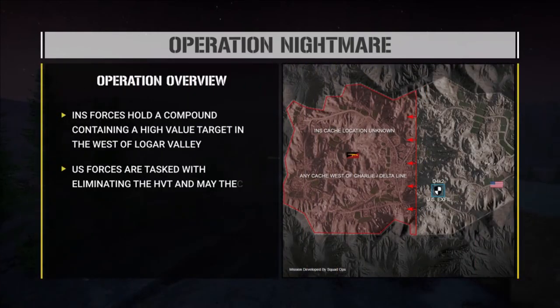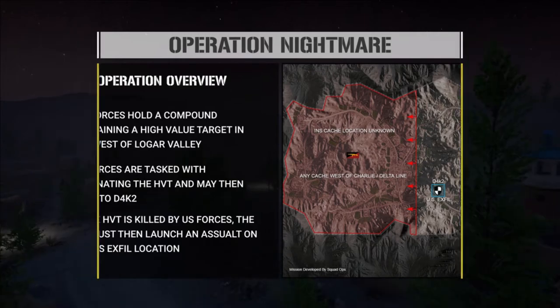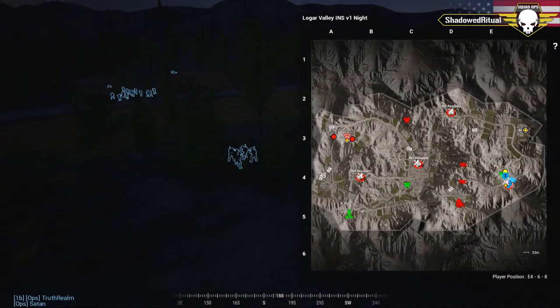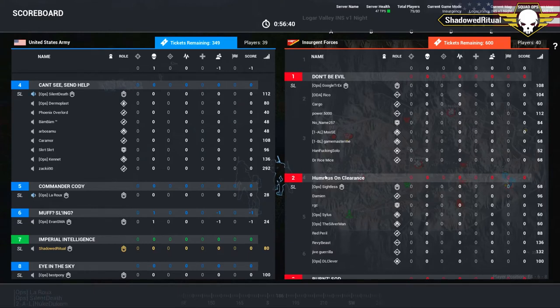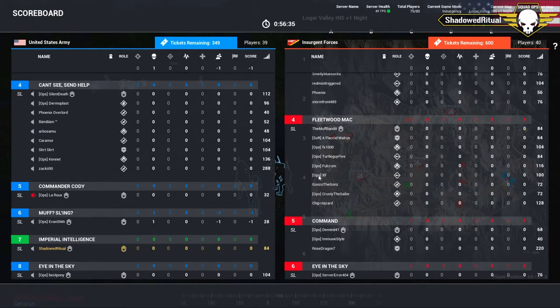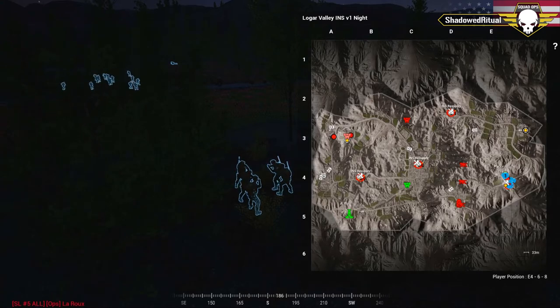The objective of this op is that anything west of the Charlie-Delta line is a cache the insurgents can pick. As you can see, there is one cache for them in the Bravo 3 area, which will make it pretty easy for the US to figure out how to attack. LaRue is commanding the US this round with squad leaders Odessa, Satan, Silent, and Hamlet. For the insurgents, D-Mind is commanding with Burns, the Muff Bandit, Google Treks, and Cycles.